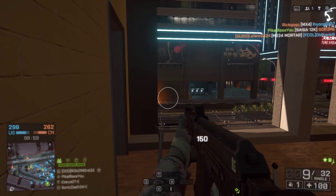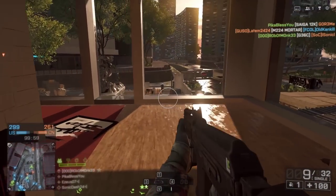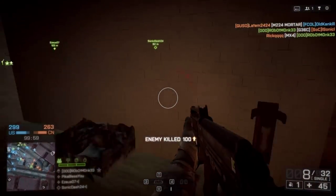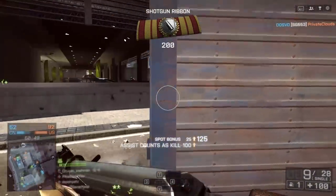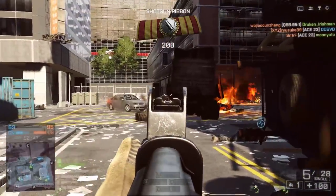As soon as targets start getting further away from you, you're going to start having to hit them three, four, five, even six times depending on how far away they are. However, you can try to counteract this effect a little bit by using different chokes on your shotgun.